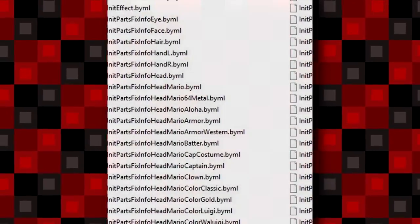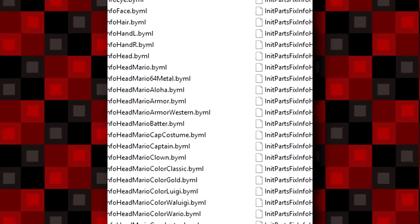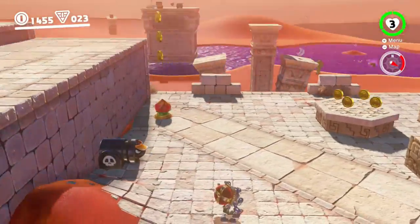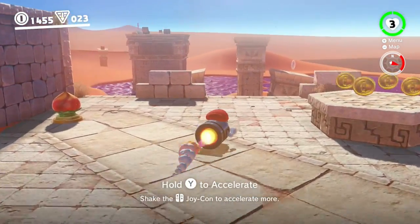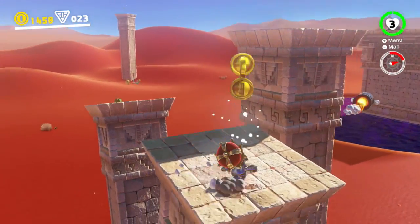Speaking of unused costumes, in addition to the unused 8-bit Mario cap, there are a whopping 11 other costume and cap descriptions in the game's files that are currently unavailable. The Knight, Musician, and Mario Sunshine outfits were all here initially too before they were released, so I'm hoping more of these are added eventually as well. Anyway, there's lots of them, so let's go through all the outfits that aren't available as of yet.